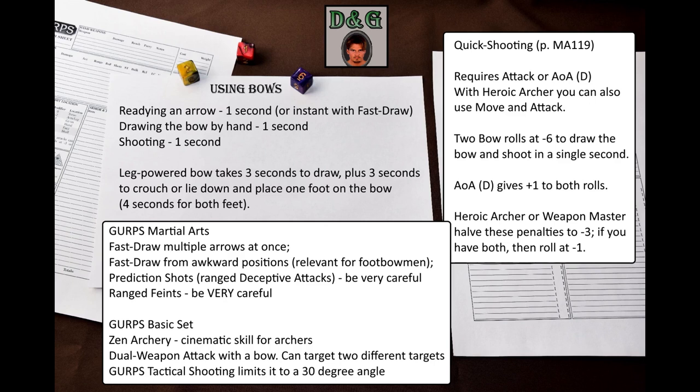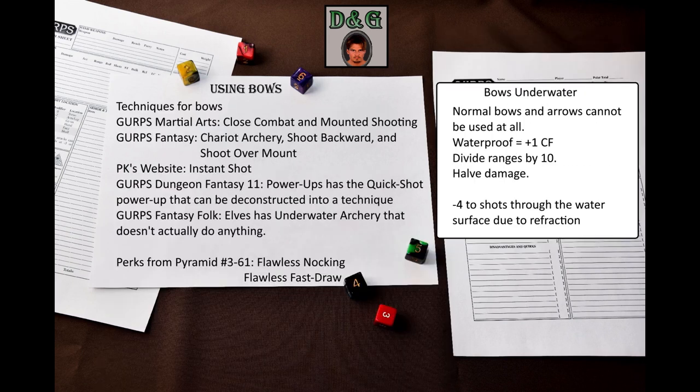You can use the dual-weapon attack option with a bow if you have two arrows ready. This way you can target one target twice or attack two different targets. GURPS Tactical Shooting limits this to a 30-degree angle. In cinematic games you can improve this with a technique. For cinematic archers, GURPS Basic Set has the Zen Archery skill that allows you to mitigate ranged penalties. There are some techniques that can be used with bows — GURPS Martial Arts has Close Combat and Mounted Shooting. GURPS Fantasy had Chariot Archery, Shoot Backward, and Shoot Over Mount.